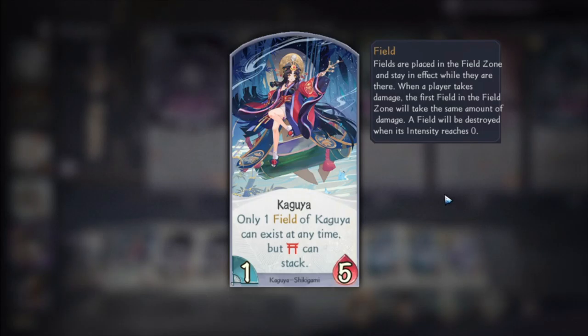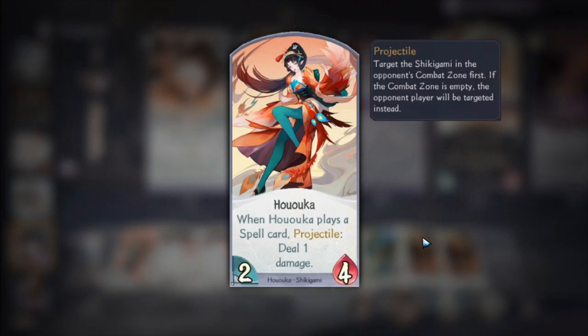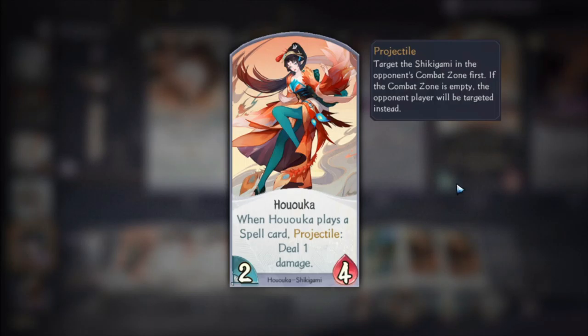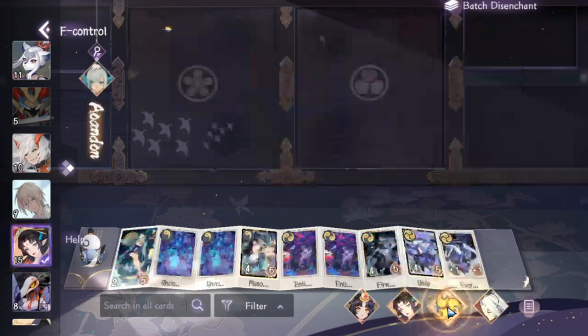Poca is my second win condition. She deals damage to opposing shikigami and also directly to the opponent. She's here to clear the board of opposing shikigami and deal a lot of damage to the opponent as well, making her the second win condition for this deck.